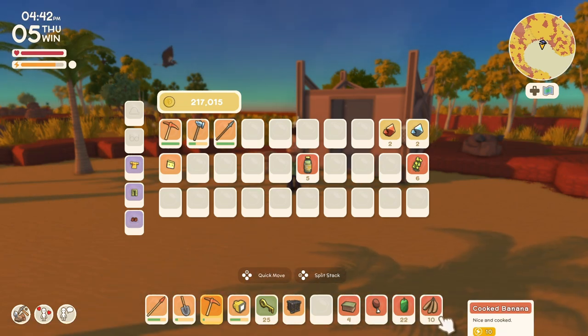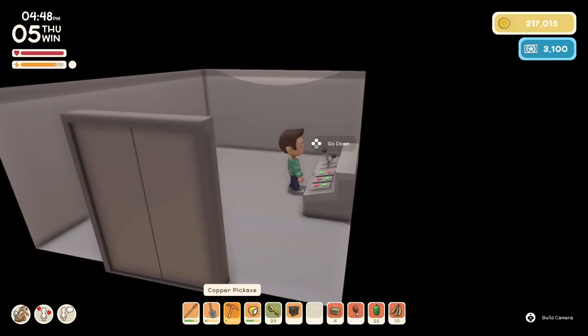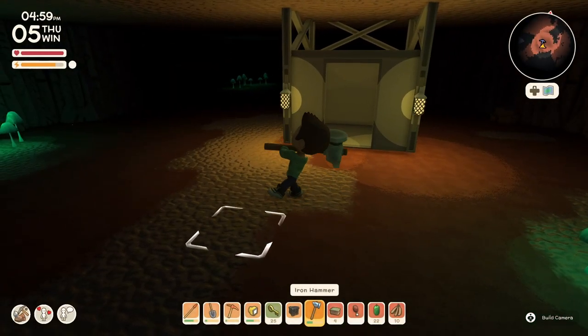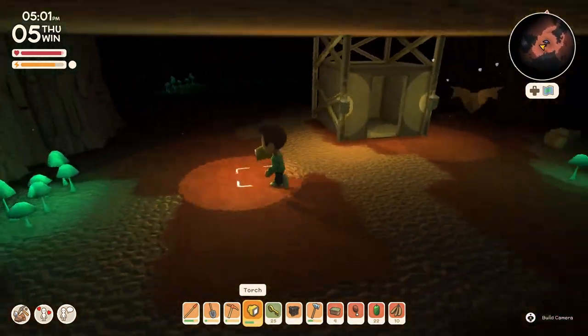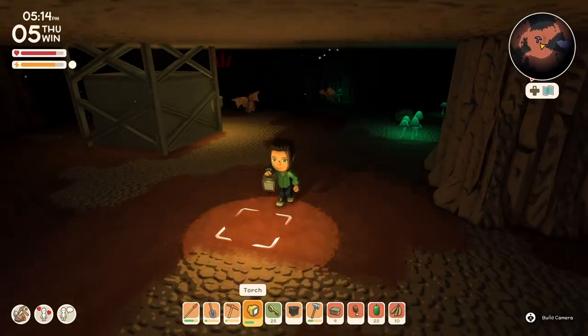I should probably bring more items that would increase my health, but let's just go. You come in here, use your mine pass, start going down. Hammers are also really good at smashing rocks and this one also has 18 attack — it's really slow, but if you can get attacks off it does some crazy damage. As you can see it's dark and bats are annoying and relentless and will follow you everywhere.